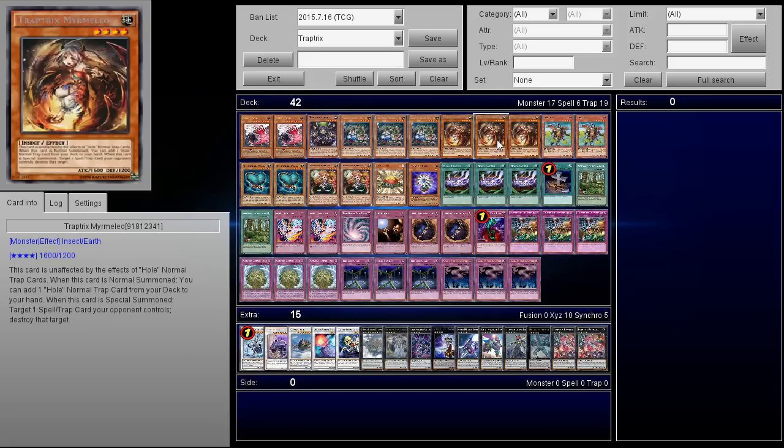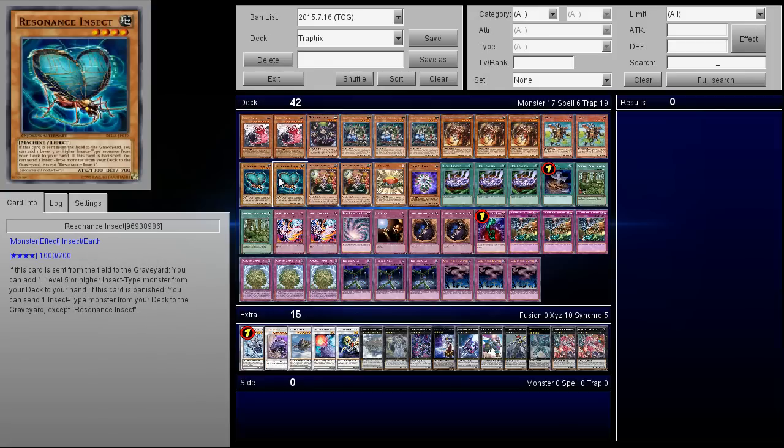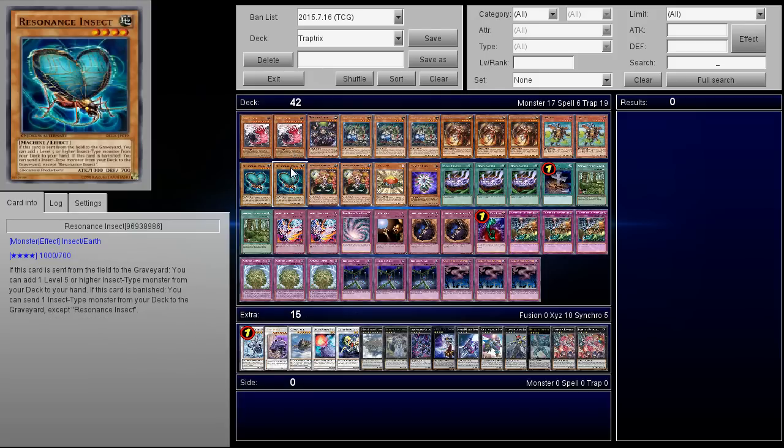We have three copies of Trap Tricks Mermilio — he's the heart and soul of the deck, actually it might be a girl, but who's caring anyway? Next up, we got two copies of Petron. Petron can be used to give back your Mermilio or other cards, he's a very good card as well. Next up, we have two copies of Resonance Insect. This card actually lets you search out your Doomdozer, and then it lets you send out another insect from your deck to the graveyard.